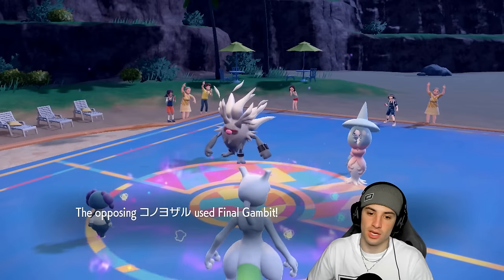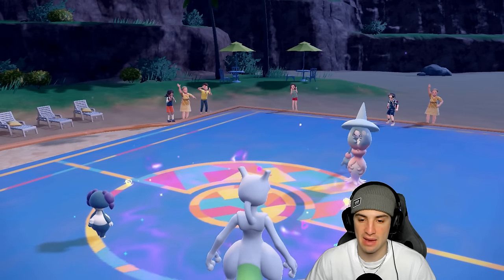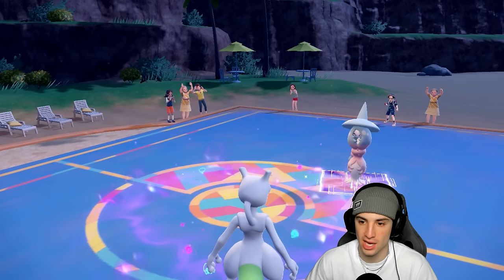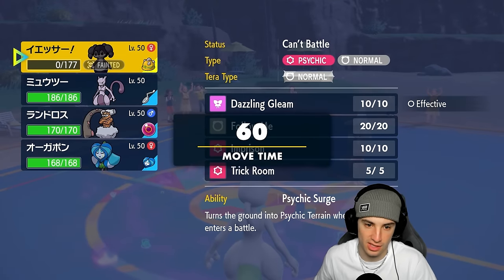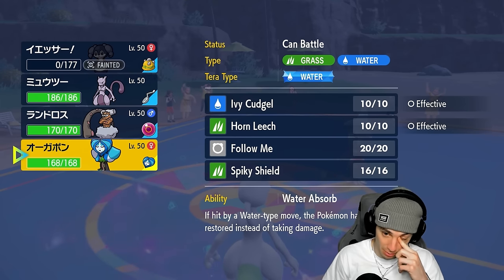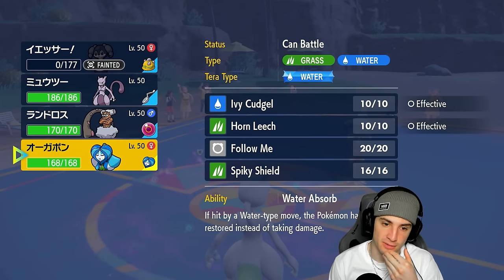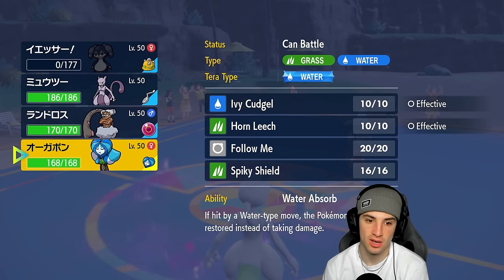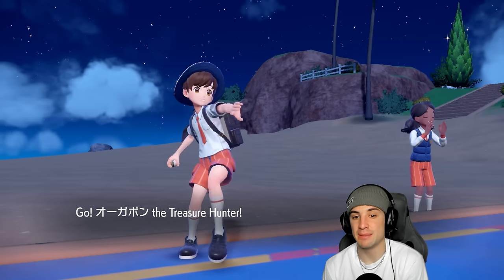I wonder who they're going to lead - maybe Hatterene. If it is, we're going to Imprison right off the rip and start popping Expanding Forces. They end up leading those two - I'm really hoping they don't swap terrain because I would love to pop an Expanding Force right here. I pop Imprison and go for Expanding Force. They go for Final Gambit - are you kidding me? They have Final Gambit. They're gonna get Trick Room no problem. Final Gambit comes out and this match is looking a little tough. Now they get off Trick Room and they're going right into Ice Rider Calyrex.